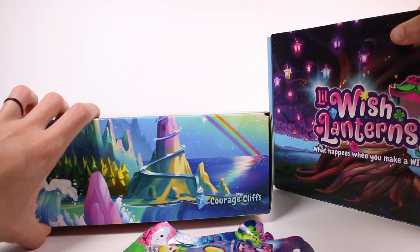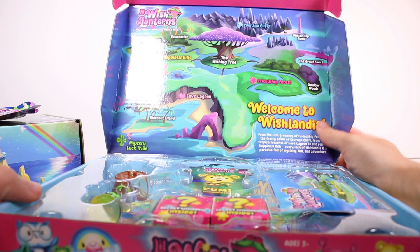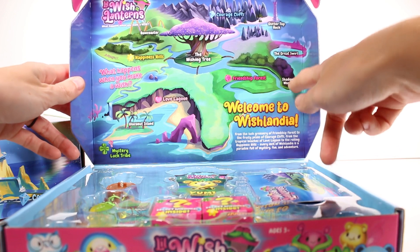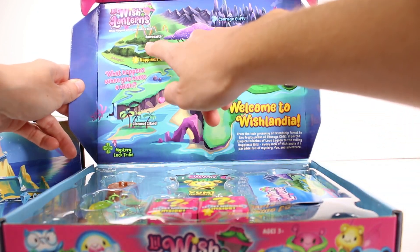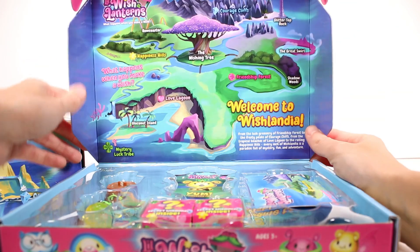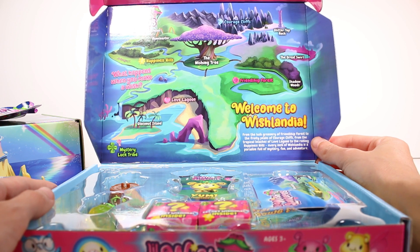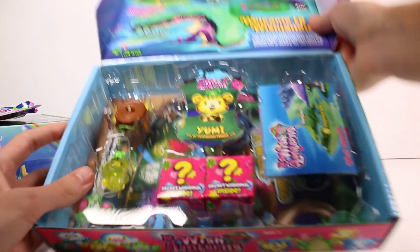Let's open this smaller box first. Oh, it looks so pretty! We've got a little map - we've got Courage Cliffs, Glitter Top Rock, the Great Swirl, Shadow Woods, Friendship Force. These are just places in the world. Bow Coaster is in Happiness Hills, there's a Wishing Tree, Love Lagoon. It says: 'Welcome to Wishlandia - from the lush greenery of Friendship Forest to the frosty peaks of Courage Cliffs, from the tropical beaches of Love Lagoon to the rolling Happiness Hills, every inch of Wishlandia is a paradise full of mystery, fun, and adventure.'